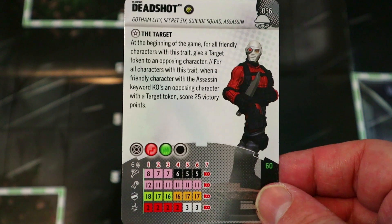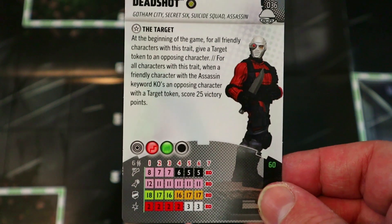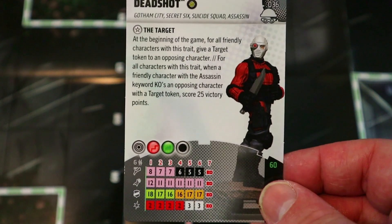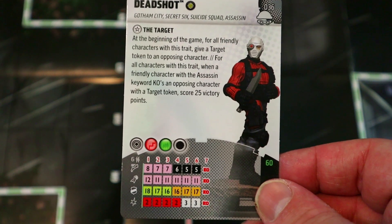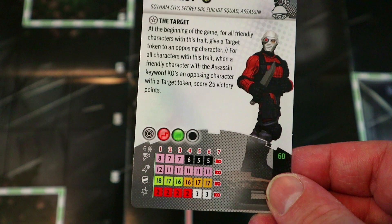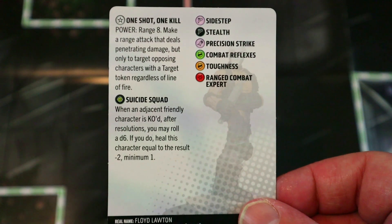He's got Improved Targeting for elevated, hindering, and characters — he can see through everything except blocking. That's so strong. He's got six range which is pretty far nowadays when the average is four. He has Sidestep, 12 attack, Precision Strike, 18 Combat Reflexes, and two damage with Range Combat Expert — so he'll actually be shooting with a 13 attack for three penetrating damage for 60 points. That's pretty nuts.